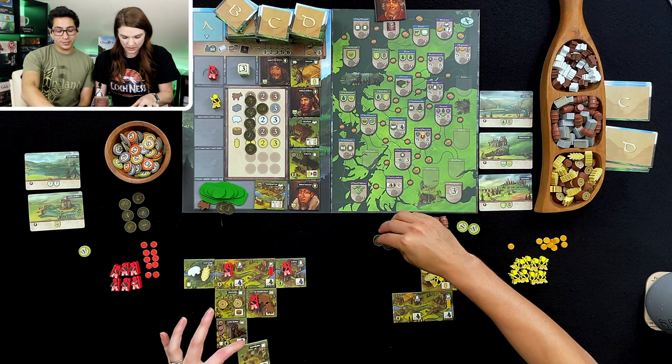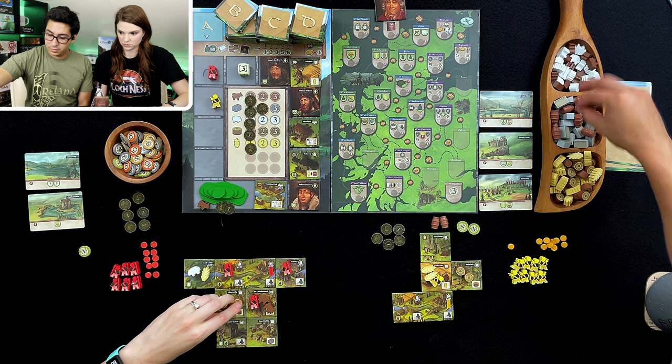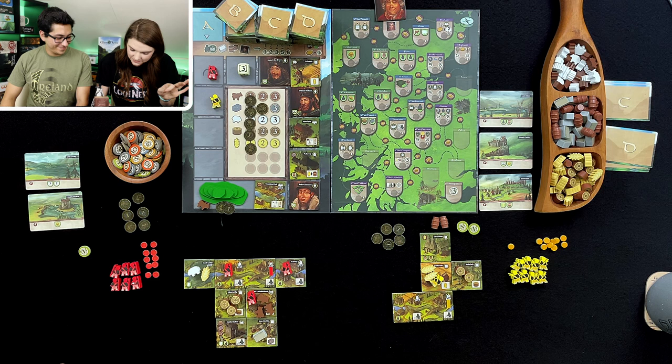I'm going to put this right here. Nice. So I get a wood, a cow, and a stone. And a movement. Actually, never mind — moving him back. I think it's time to go get the first character.